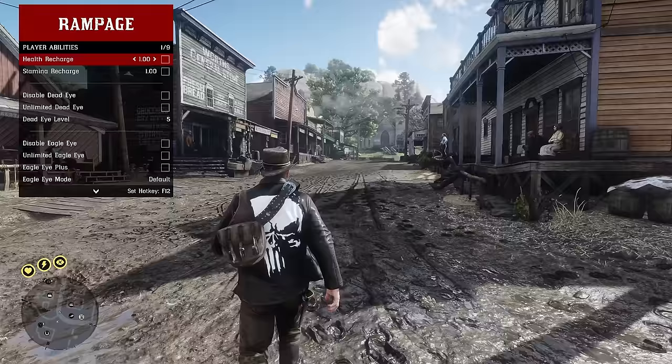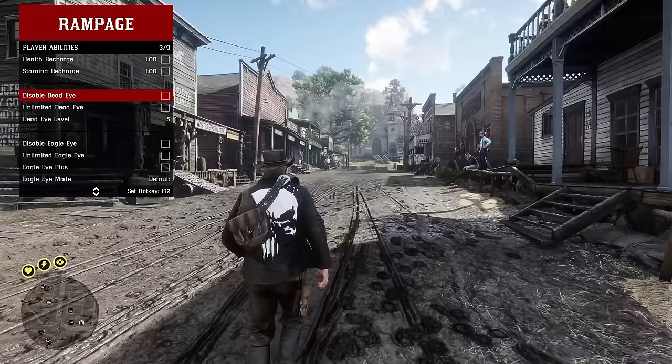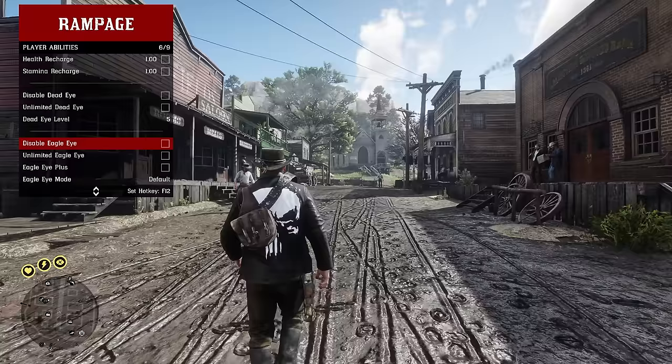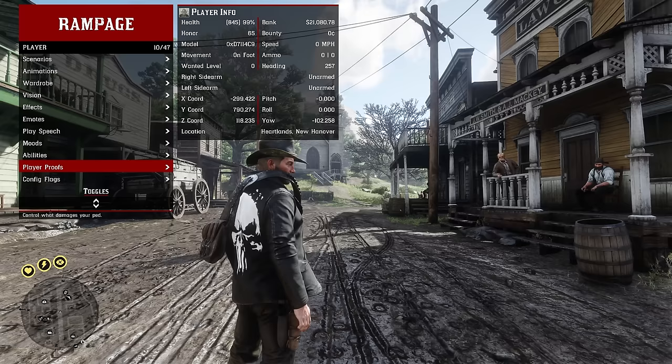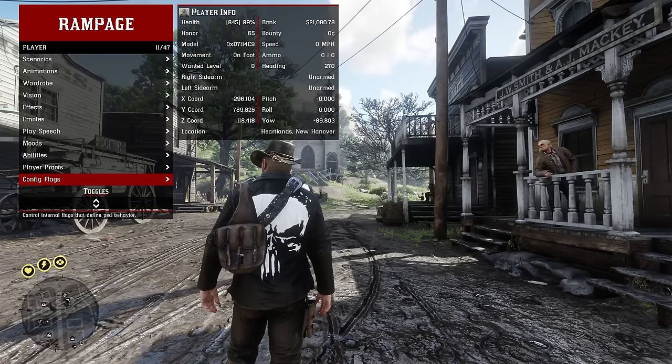Under abilities, you can enable a health and stamina passive recharge, disable or give yourself unlimited dead eye, change your dead eye level, disable or have unlimited eagle eye, and allow eagle eye while on your horse or even sprinting. In player proofs you can make yourself immune to a bunch of different things.